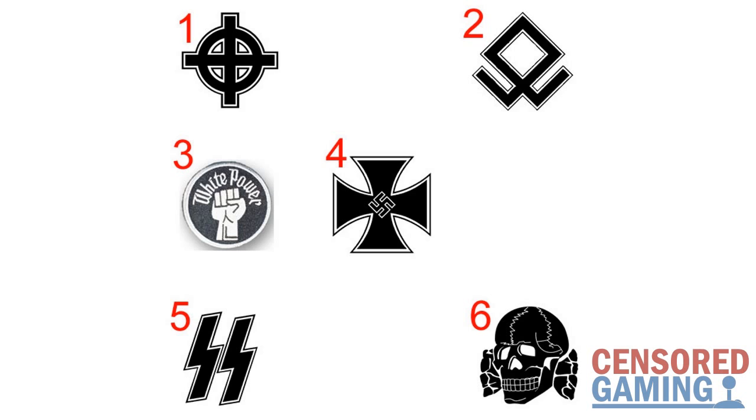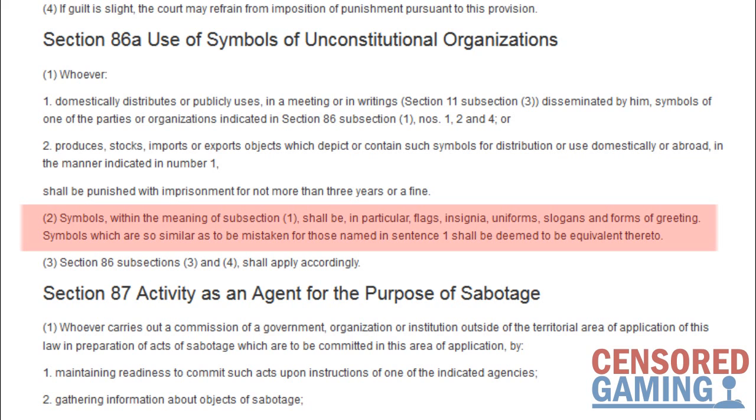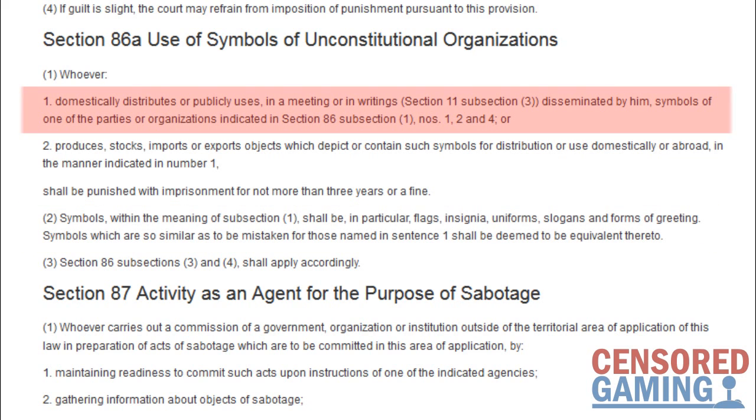Unconstitutional Organizations refer to the Nazis and other similar outlawed groups. Whilst there's no precise list of the affected symbols, the law states that these can include flags, insignia, uniforms, slogans, and forms of greetings. Additionally, any symbols which are so similar that they could be mistaken for these shall be treated equally. The law also states that anybody found guilty of domestically distributing or publicly using these symbols, as well as anybody who produces, stocks, imports, or exports with the intention of doing this, will be punished with imprisonment for no more than three years or a fine.